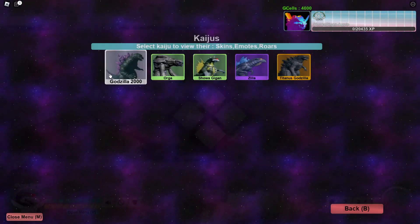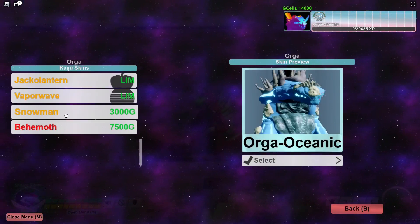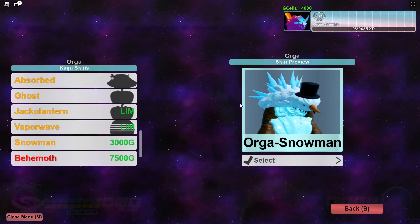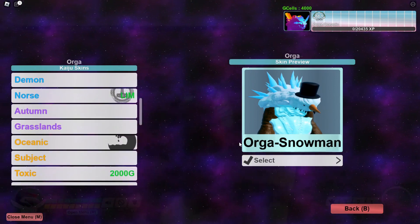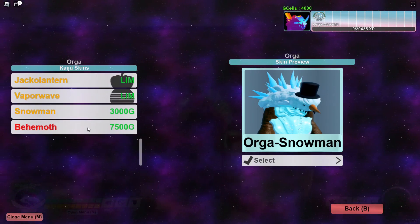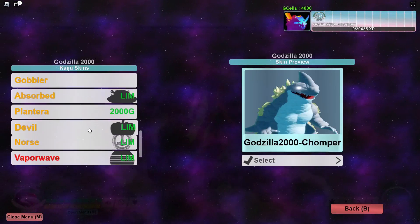Especially the Snowman Orga — I wasn't sure if they actually added that one, but yes, they do have the Snowman Orga, which is my favorite from 3.0. So I definitely have to check that one out today. With 4,000 G-cells plus my loot crates I definitely want to buy one if I can. And for Godzilla 2000...